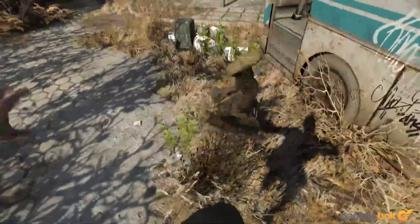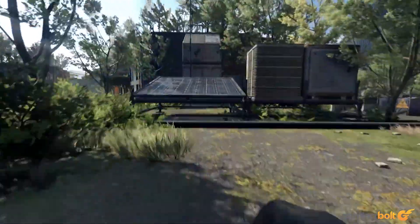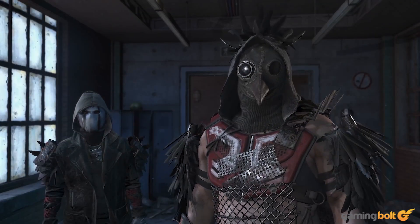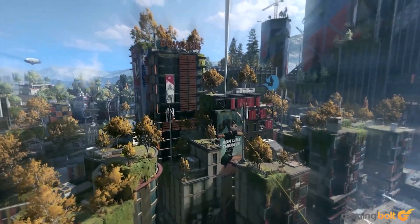Battles against humans are more frequent and will be a lot more important than the first game. Though it wasn't showcased, Techland also confirmed that the paraglider can be used in combat. Dying Light 2 Stay Human is out on December 7th for Xbox Series X and S, Xbox One, PS4, PS5, and PC.